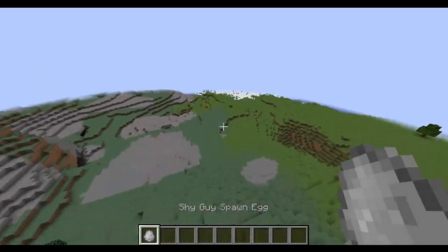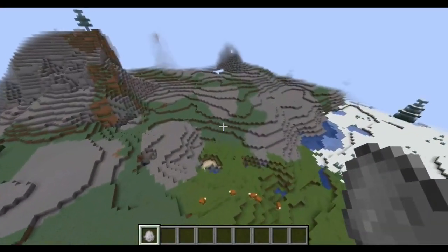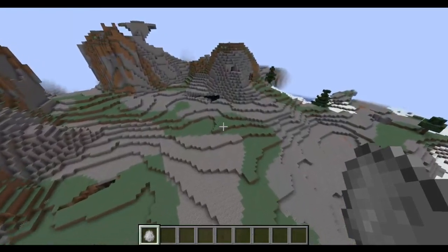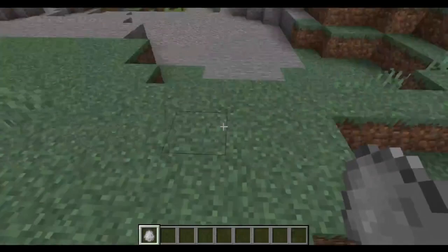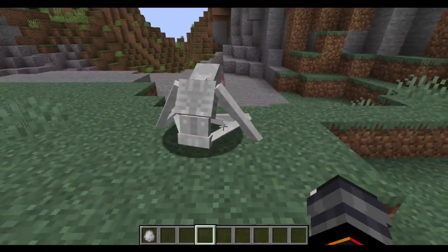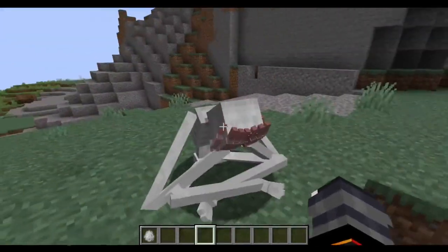I'm pretty sure this spawns in randomly somewhere in the world. And of course, it's Shy Guy — if you look at his face, he's gonna chase you down and kill you. So it's pretty self-explanatory. But here is his model, and of course, his sounds.